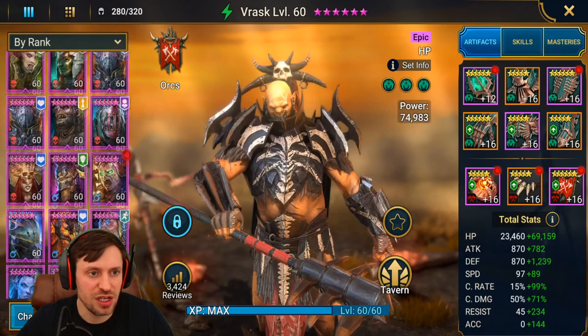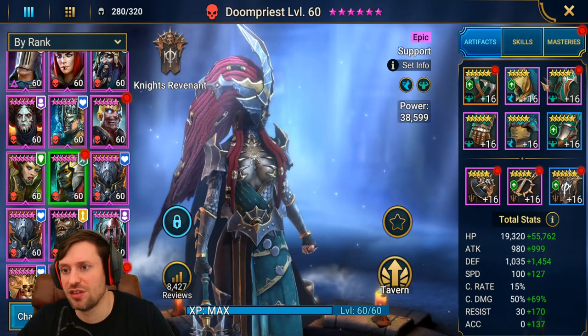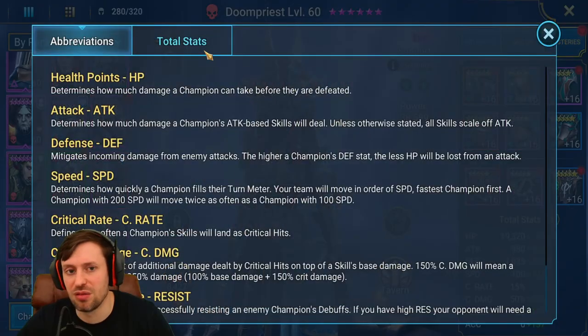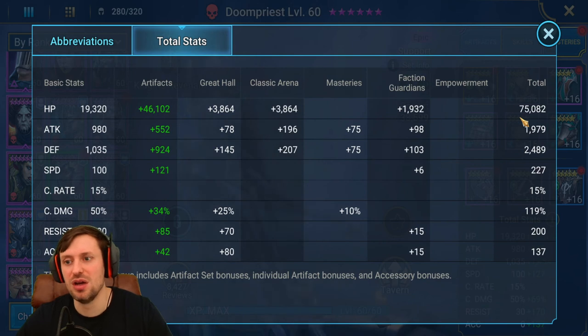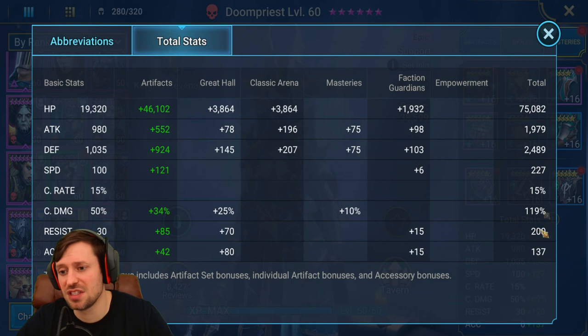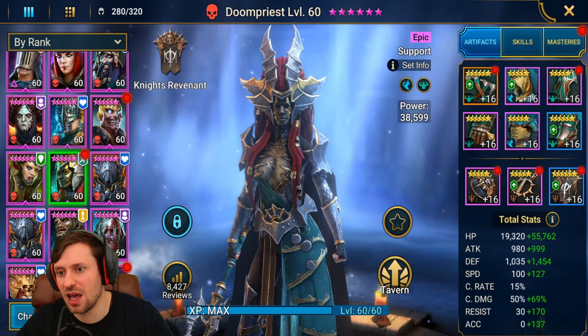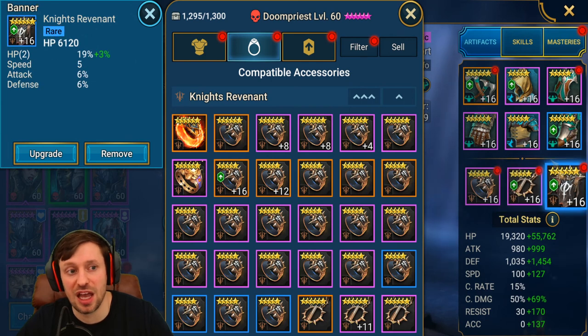Going back to Doompriest. Mine's in a Relentless set — you could replace it with a double Immortal set, but I like the Relentless for that chance to get extra procs. I've seen the team's health drop really low and she'll come in and hit three or four times and just heal everyone up — it's insane. Stats: 75k HP, 2.5k defense, 227 speed. You want your crit rate as low as possible — 15 is the lowest you can go. Gear: HP gloves, HP chest, speed boots, HP ring, defense necklace, HP banner.